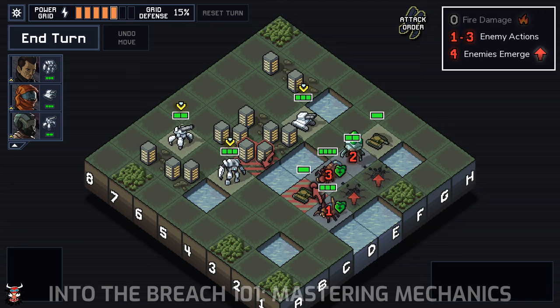The next important part of predictability is understanding the order of events. The game outright tells you exactly what the order of events is. In this case, we can see that the Scarab is going to fire at the grid, followed by the Scion doing nothing, and then lastly the Firefly attacking the tank. Generally speaking, the order of events is: environmental damage, followed by special Scion moves, followed by individual enemy actions, followed by enemies emerging, and then lastly guests. We don't have environmental damage, guests, or special Scion moves here, but they do show up in this list if you happen to have them.